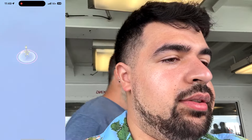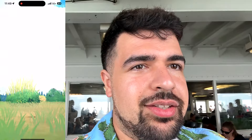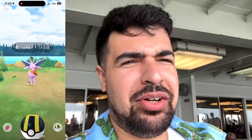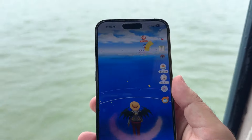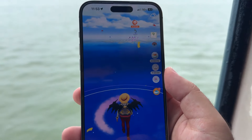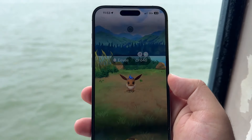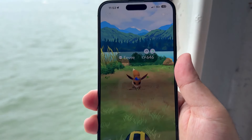Look at this — an Umbreon with a scarf in the middle of the water! I think I might be the only person who's done this. And then we get an Espeon with a scarf right after — back to back Espeon and Umbreon on the boat! As we approach land you can see Staten Island in the background, but we're taking the boat right back over since we have no business there today.